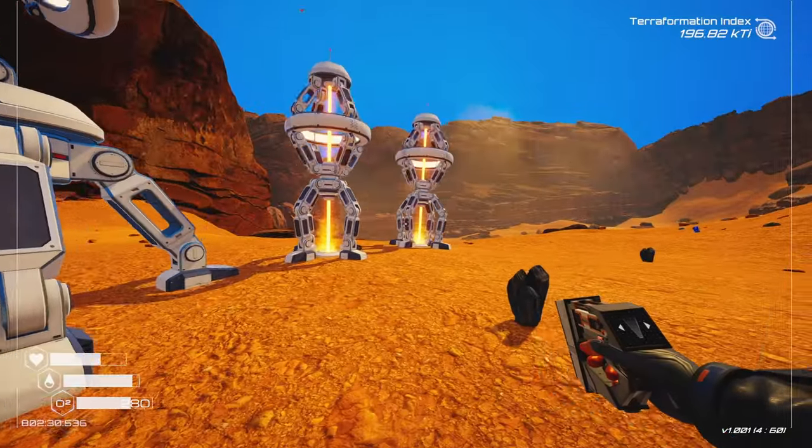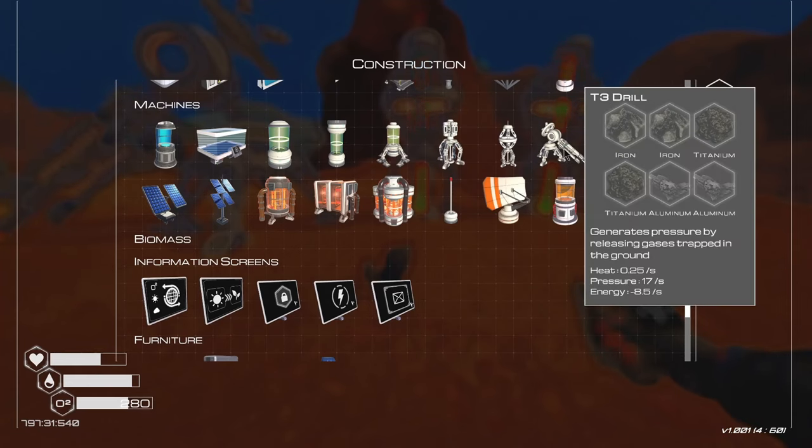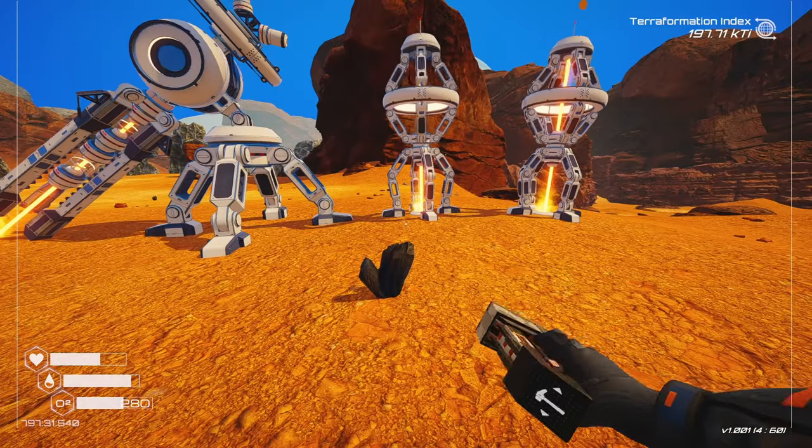These guys here are just really not efficient at all. What do I need to build one of these? Iron, iron, titanium, titanium, two aluminum — that's really all I need. Maybe I should just take these guys apart right now.